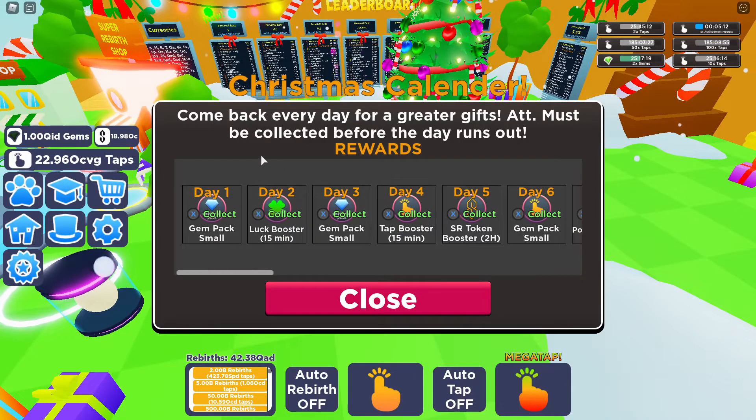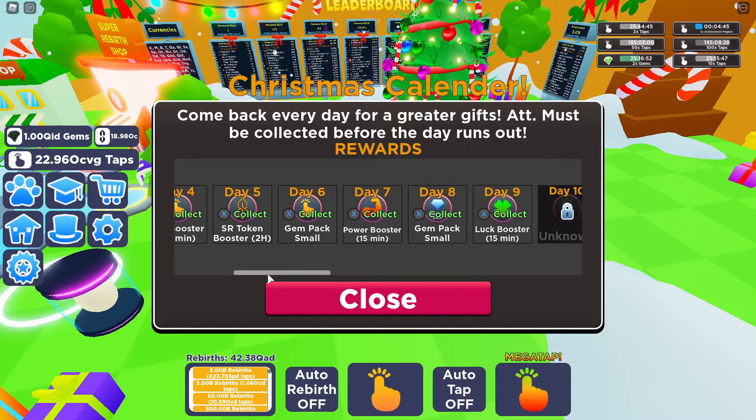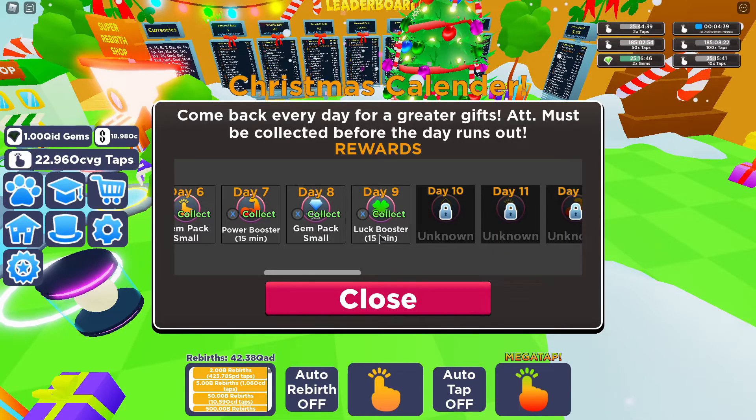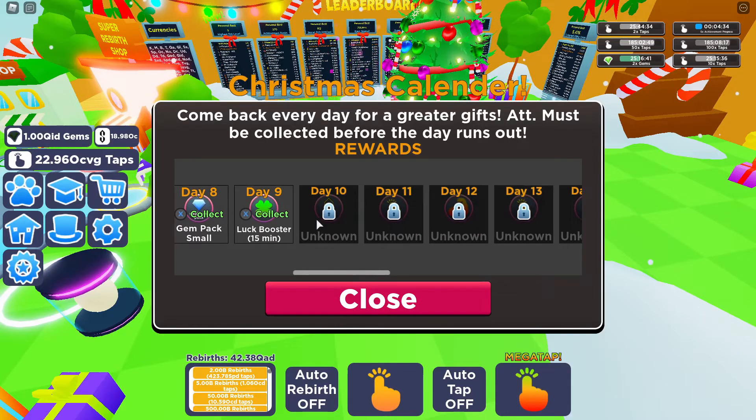Come back every day for great gifts that must be collected before the day runs out. Day one is a small gem pack, day two is a look boost for 15 minutes, day three is a small gem pack again, day four is a tap boost for 15 minutes, day five is super rebirth tokens, day six is a gem pack again, day seven is a power boost for 15 minutes, day eight is another small gem pack, and day nine is a look boost.